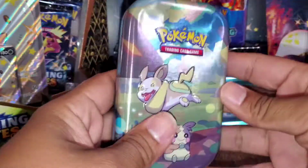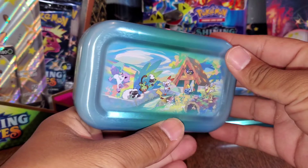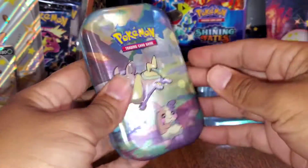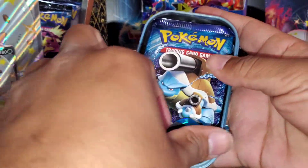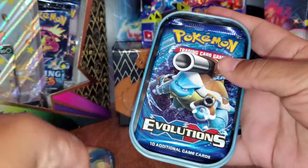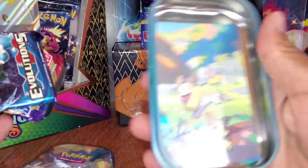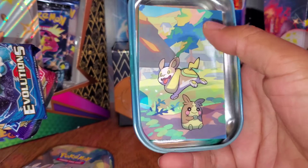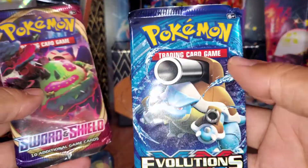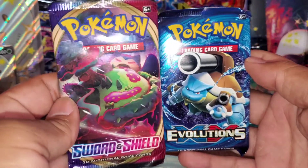Alright, here we are. This is the tin. We got this at Walmart for $9. It comes with this Kyogre. And oh, look — it's got more artwork on the inside. That's nice. A chunky Evolutions pack and a chunky Sword and Shield pack. Let's get it!